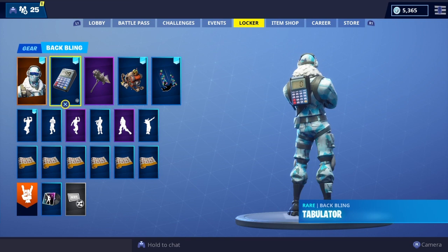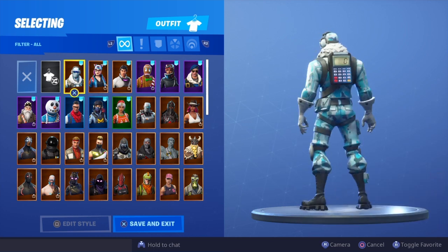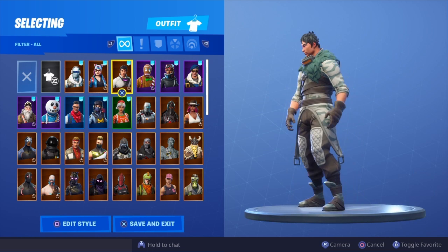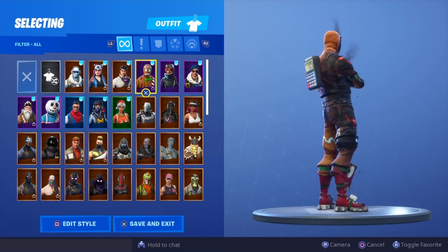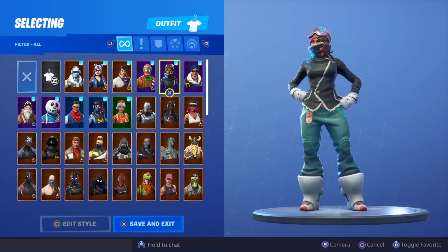Without further ado, let's get into the showcase — here is the Tabulator back bling on 85 skins. The Frostbite goes pretty well. I'm pretty excited to use this back bling simply because it counts your kills. I just think that's a big bonus. I'm really hoping that Epic Games start doing this a lot with back blings — it just gives it that extra touch, something different.